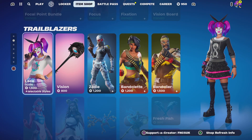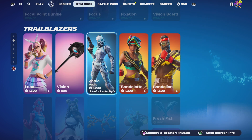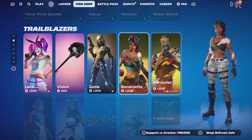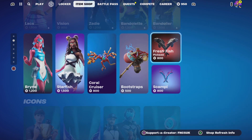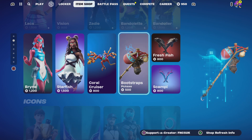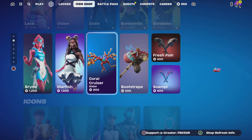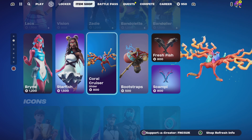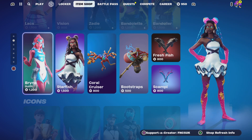We've got Focal Point, Bondol, Lace, Vision pickaxe, and Zaid outfit. We've got Bandolette and Band Byler together this time around, fresh fish pickaxes, Scampi, Bootstrap, Critical Cruiser — which makes a noise as it flies — Starfish, and Brine.